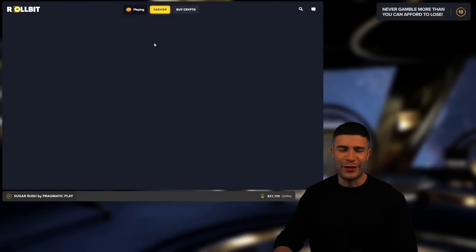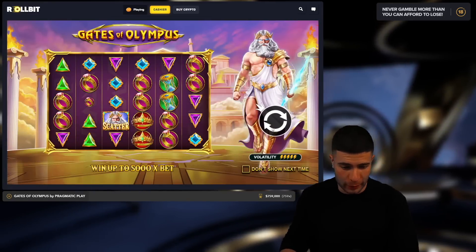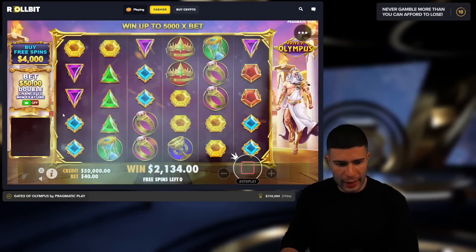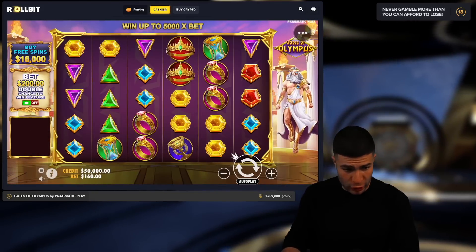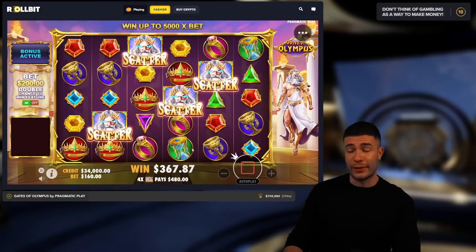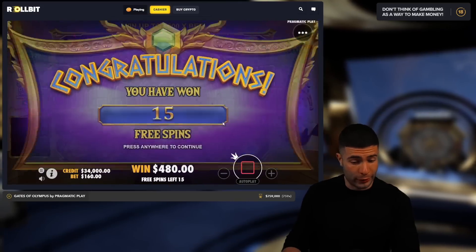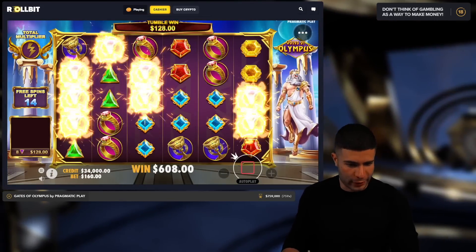Here we are with $50,000 in the balance. I feel like doing this challenge on Gates of Olympus — it's one of my favorite slots, and I feel like this is probably one of the slots I can go the most degen on. So I'm going to slam a 16k buy to start off. If we get to $200,000, I will give away $50,000.